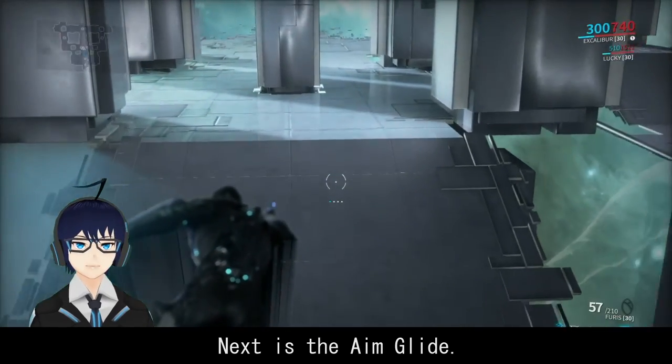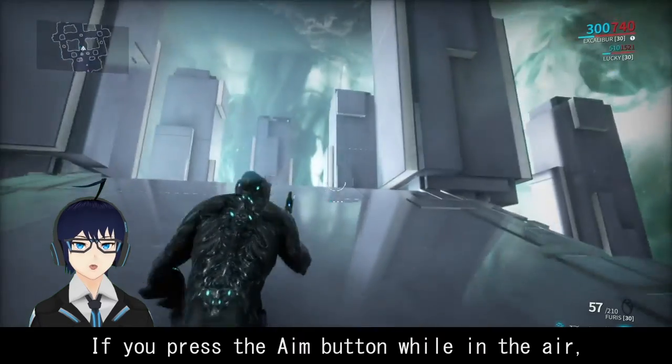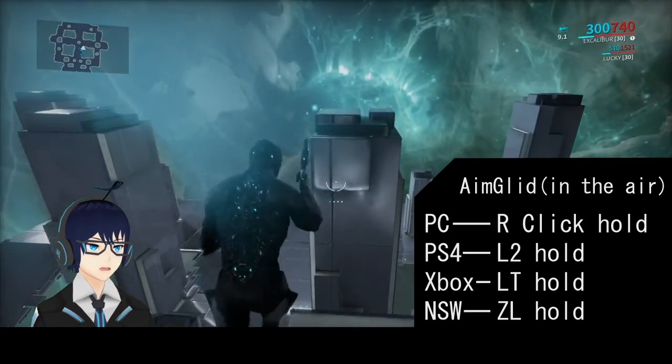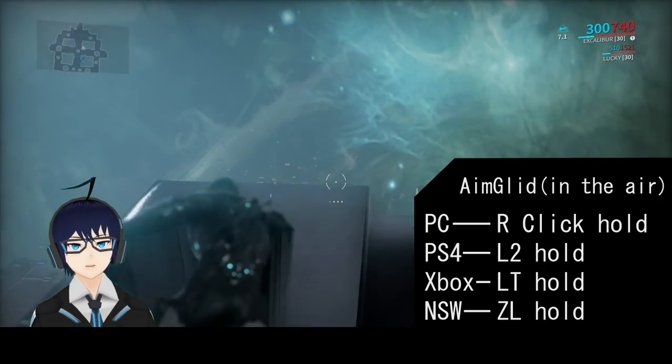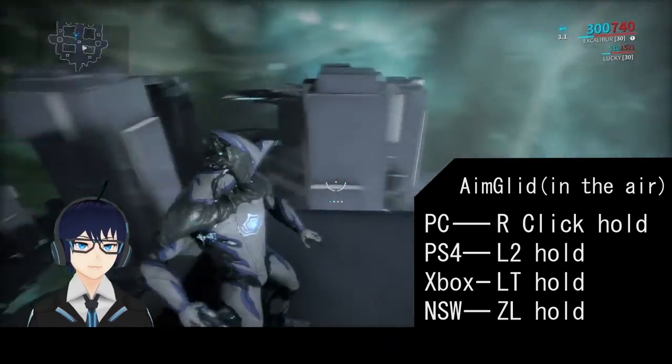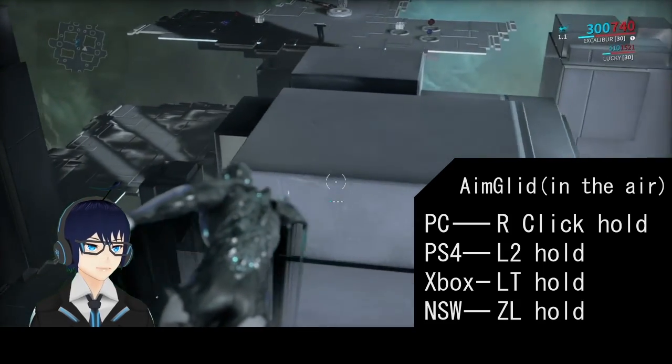Next is the aim glide. If you press the aim button while in the air, you can aim glide. On PC, hold the right mouse button. On PS4, L2. On Xbox, L2. On Nintendo Switch, ZL.